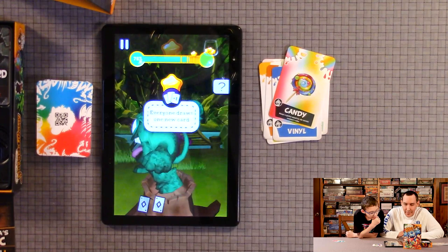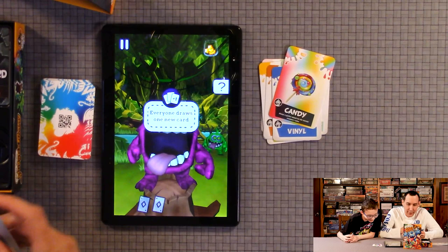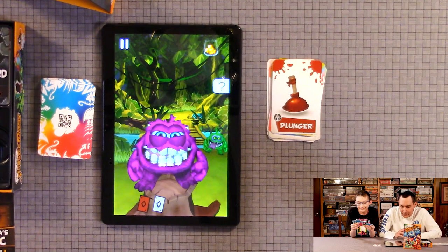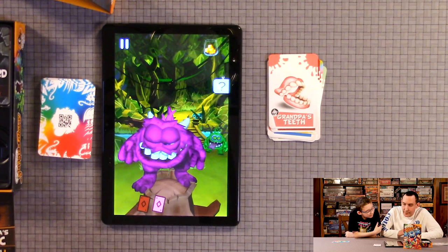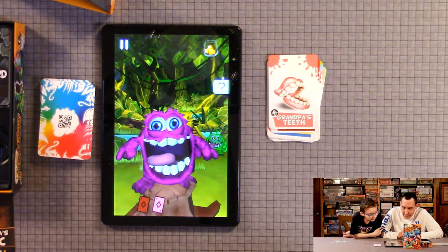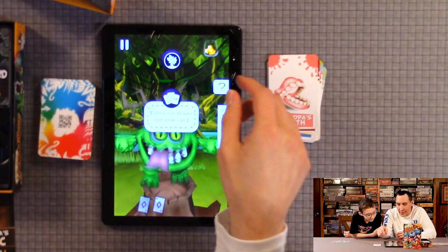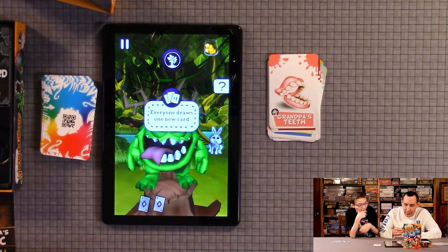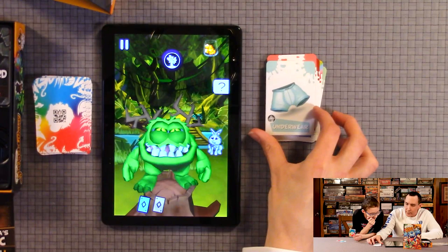We're trying to get to the bunny. We want to draw one card — bunny! Remember the bunny's at the end — though it's not always a bunny at the end. You don't want to activate the vitamin alarm unless you have a card that disables it. There's a bunny — draw one card. I think the bunny is the last one, yeah.